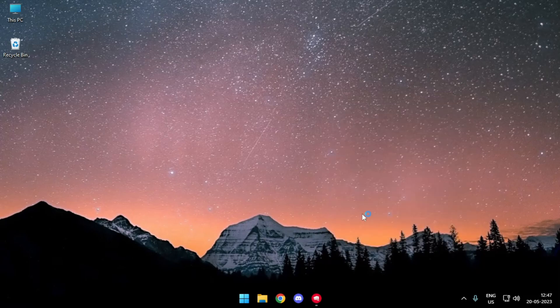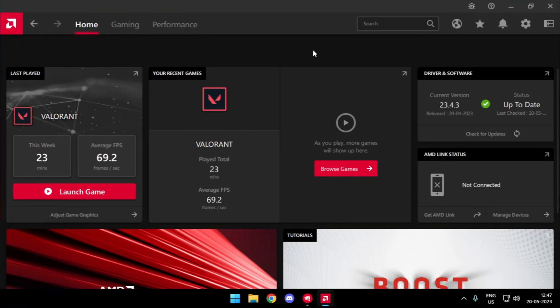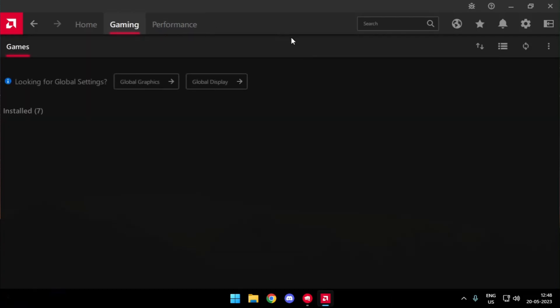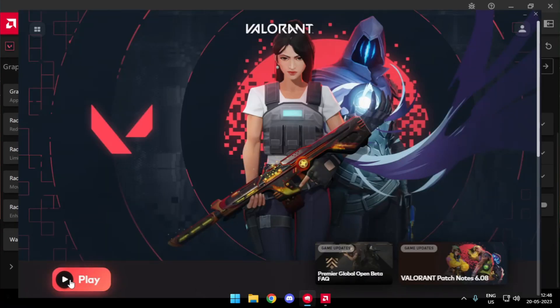So today I'll be showing you how you can make your Valorant more colorful in case you have a Radeon card or you are playing on integrated graphics. I have a Ryzen 5 2400G which comes with Radeon Vega 11, and today I have taken off my 1050 Ti from my PC and I'll be demonstrating it through the Radeon itself — how you can make your game more colorful.